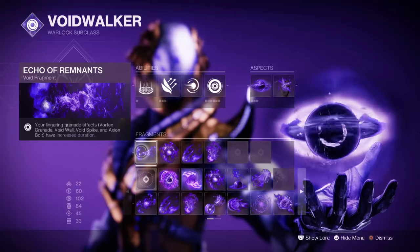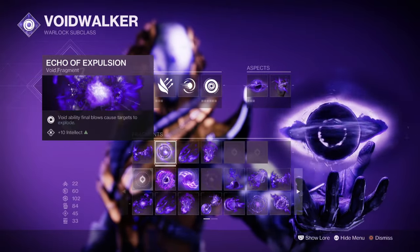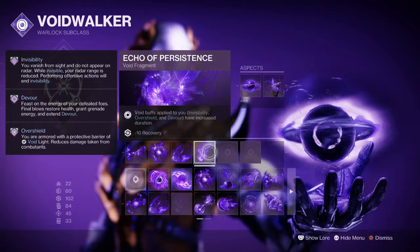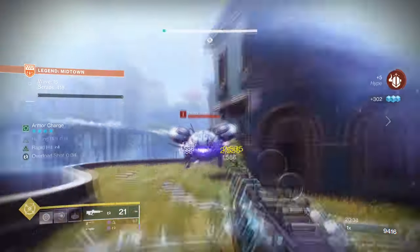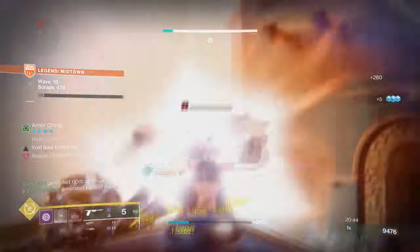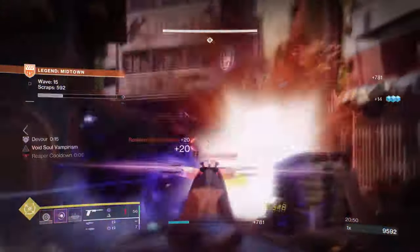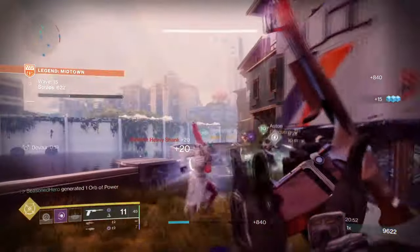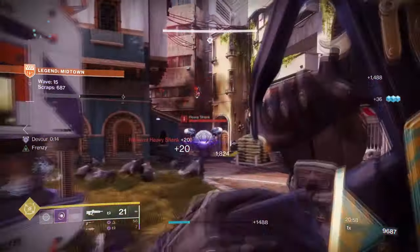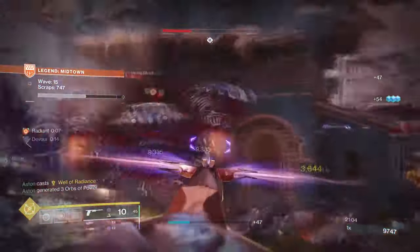For fragments: Echo of Remnants, where lingering grenade durations are increased; Echo of Expulsion, where Void ability kills cause targets to explode; Echo of Undermining, where your grenades weaken targets; and Echo of Persistence, where Void buffs applied to you are increased. Void Soul can't be improved further outside of Exotics and Echo of Expulsion's effect. This means focus on grenade usage will increase significantly, and if you play your cards right, you can use your Vortex Grenades at a much higher rate. Using Vortex Grenades with Void Soul's effect will allow players to maximise damage on grouped enemies, and combining this with Undermining provides an extra layer of debuff when Void Souls aren't available.